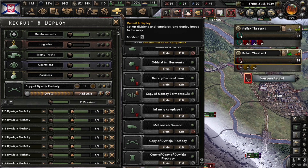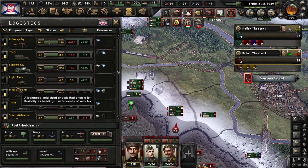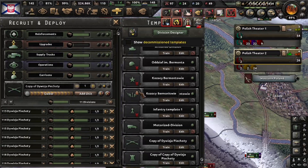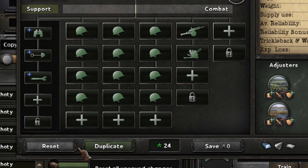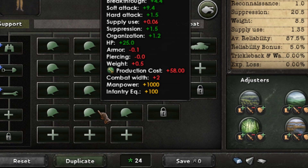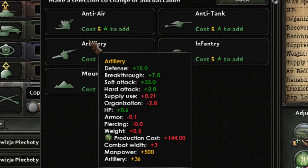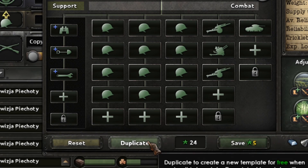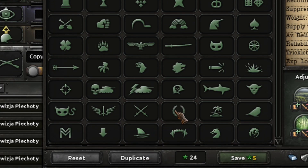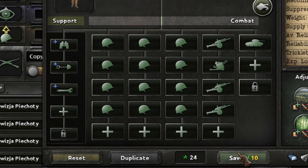I mentioned that templates are incremental. The most important window in this game is the stockpile view, where you can see all the equipment you have on hand. For example, if you have plenty of armor or artillery, you take one of your templates — say this one — and edit it. Let's take the elite defender template: as we get more artillery we're going to add extra artillery battalions here and then duplicate it.